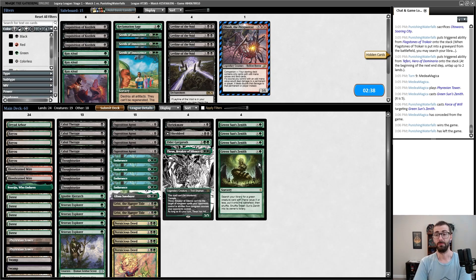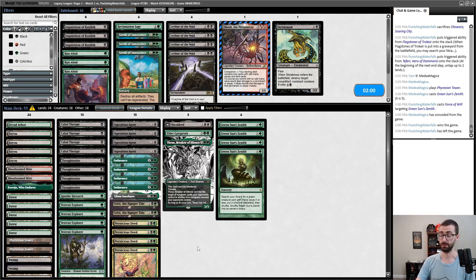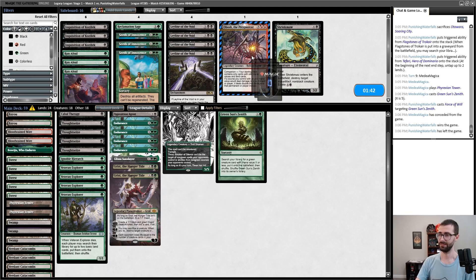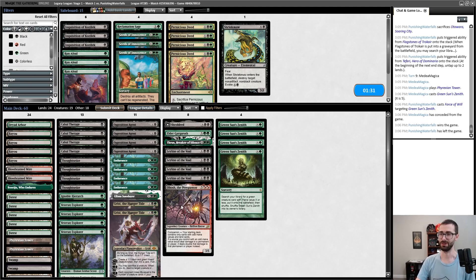I'm down a game. I don't think Leyline of the Void is super reasonable here — I have Endurance which should clear out the Memory Deluges from the graveyard. Shriekmaw is really bad, Nissa is good — that can make them sacrifice a planeswalker. Opposition Agent is good. Actually Deed's probably not good right? Opponent showed me planeswalkers and lands. All right, I think we are boarding in Obosh as a card to play.